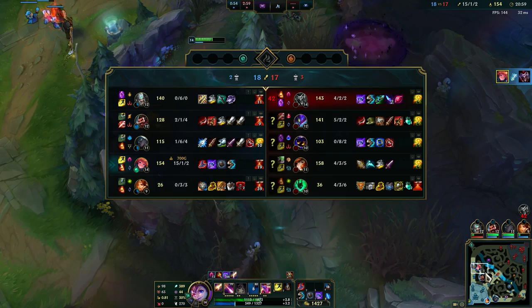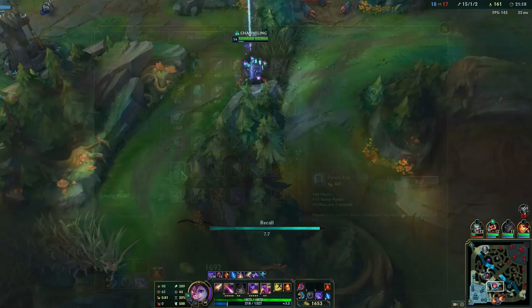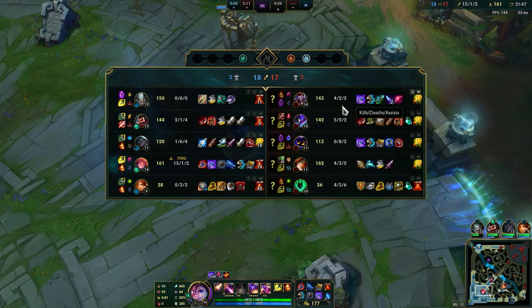We're not really getting any objectives - that's the problem here. Even though we're getting a lot of kills, we don't have any objectives. MF is fed and Kha'Zix is fed, so Seeker's Armguard is really good here, and when you get it into Zhonya's Hourglass you can counter a lot of their ultimates. We just want to group right now - we are not getting any objectives when you split.